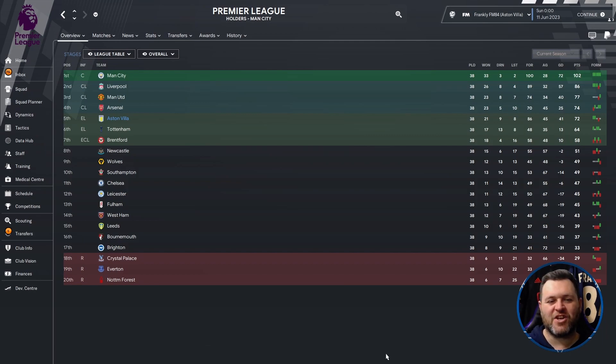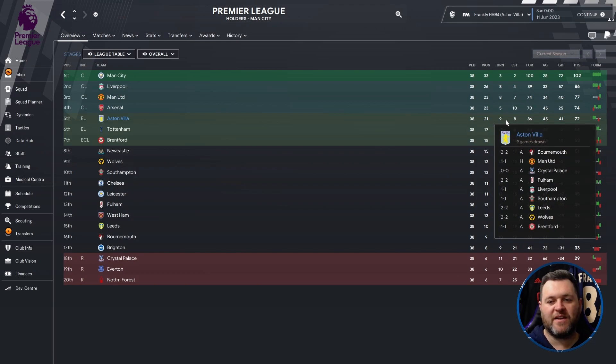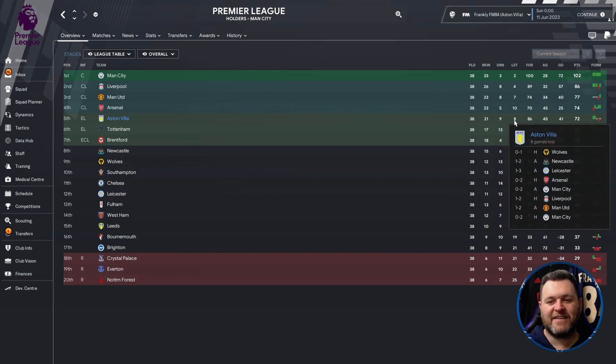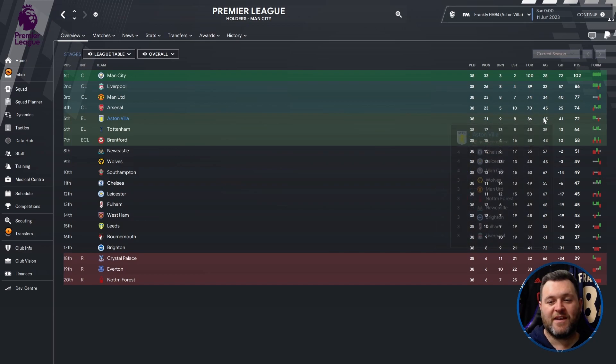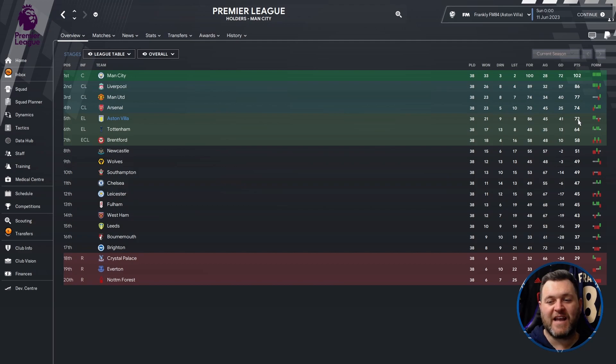You can see that Aston Villa managed to finish 5th place, which qualifies them for the Europa League. Breaking down their 38-game season: they won 21 games, drew 9, lost 8, scored 86 goals, conceded 45, giving them a 41 goal difference and 72 points. That put them firmly in the hunt for a Champions League place — they finished 5 points behind Manchester United, although they were 30 points behind Manchester City.